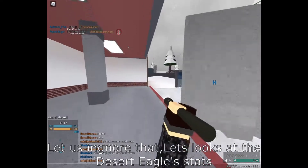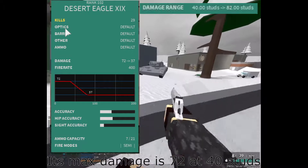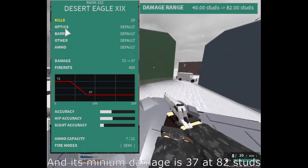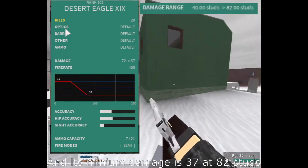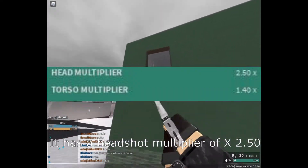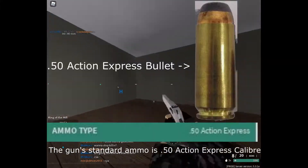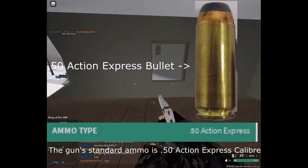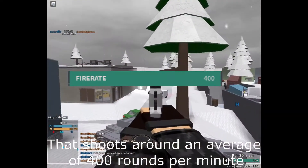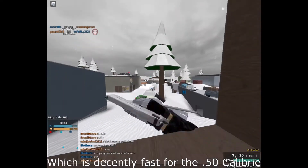Let's look at the Desert Eagle's stats. Its maximum damage is 72 at 40 stats, and its minimum damage is 37 at 87 stats, and has a headshot multiplier of 2.50 and a torso multiplier of 1.40. The gun's standard ammo is .50 Action Express Calibre that shoots an average of 400 rounds per minute, which is reasonably fast for a .50 Calibre.